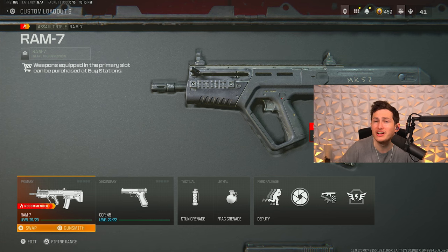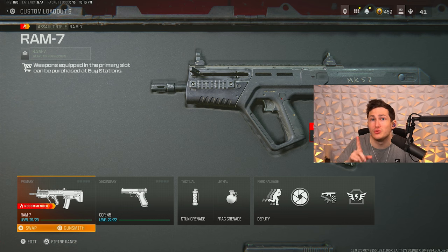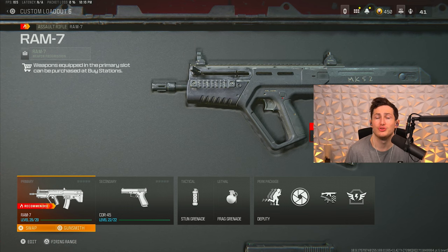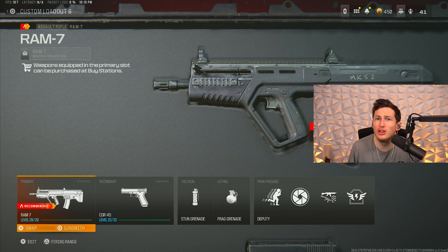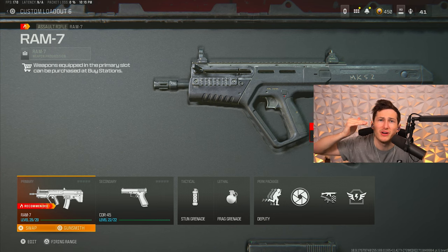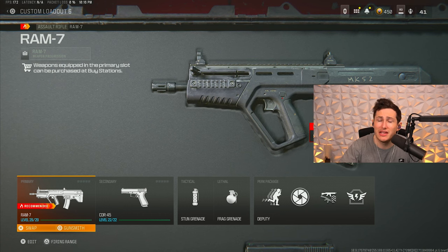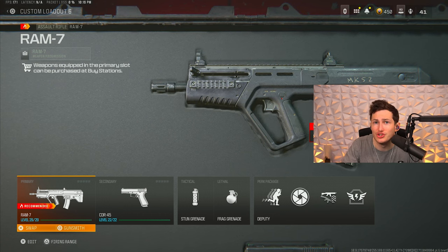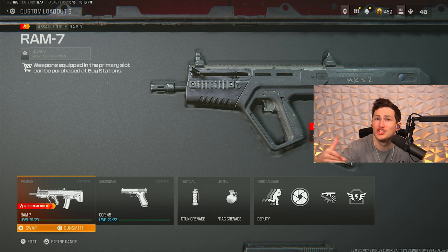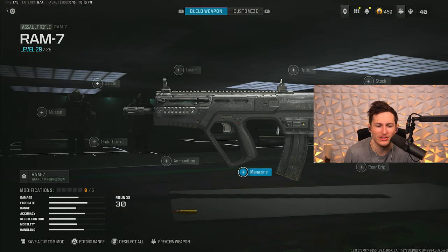If you miss a shot on slower-firing guns like the SOA Subverter — which I'll mention next — you'll see that time to kill shoot way up. But with the RAM 7, which shoots insanely fast, if you miss one bullet you won't see a huge time-to-kill increase; it stays around the same spot. That consistency is why the RAM 7 is the most popular gun for resurgence ranked — it's the most well-rounded, just like the HRM 9 is among SMGs.